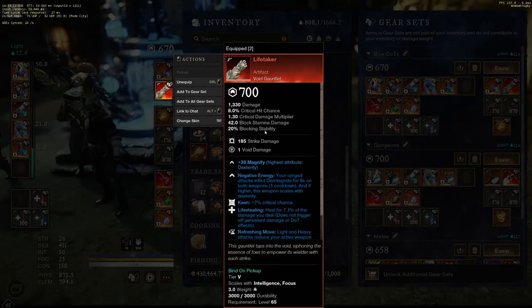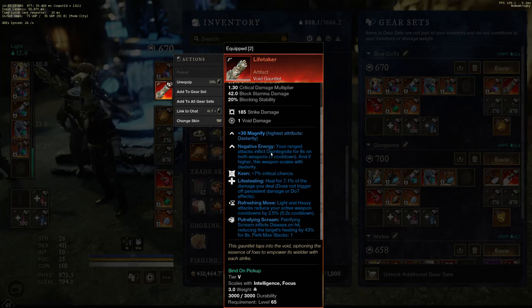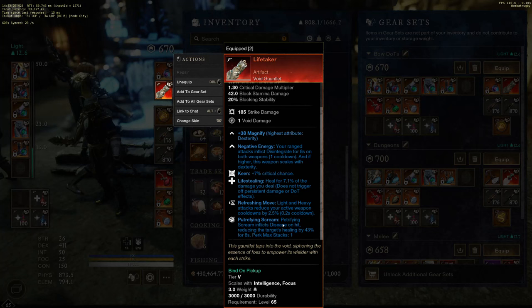Lifetaker is absolutely necessary if you play bow right now. It is amazing — getting a stack of Disintegrate on every single shot of your weapon, rending people and putting extra dots on them is crazy. And I have upgraded mine with Putrefying Scream because Scream is amazing.